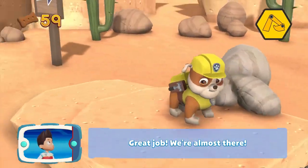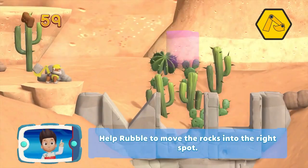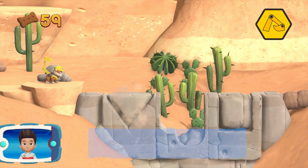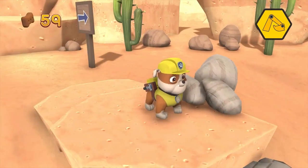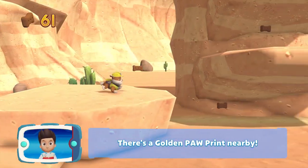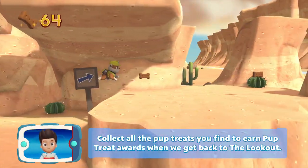Great job! We're almost there! Way to go! Help Rubble to move the rocks into the right spot! Awesome! Way to go! There's a golden paw print nearby! Collect all the pup treats you find to earn pup treat awards when you get back to the lookout!